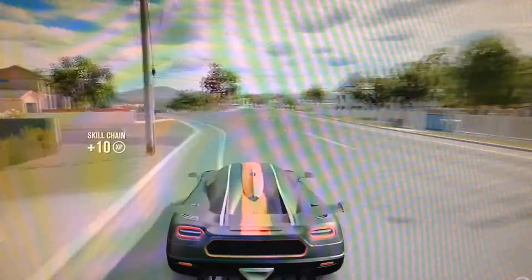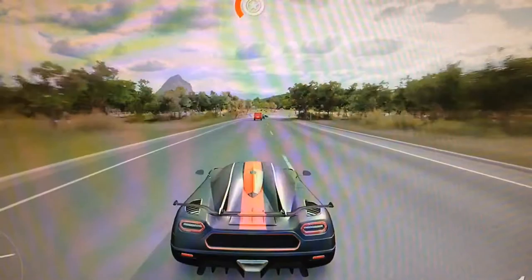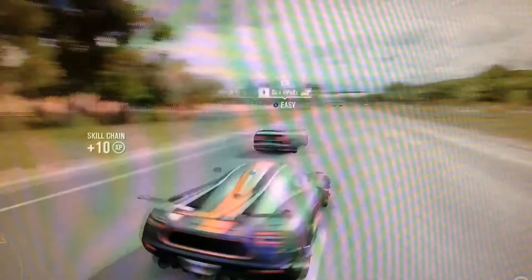There are different classes in this game: X class, which is what I'm in right now, S2, and S1, and there are more classes below those. Each class determines your speed and stats. There's also AI you can challenge — it'll say easy, medium, or hard. Obviously, as you can see, I'm in X class so I win easily, which is why it says easy.